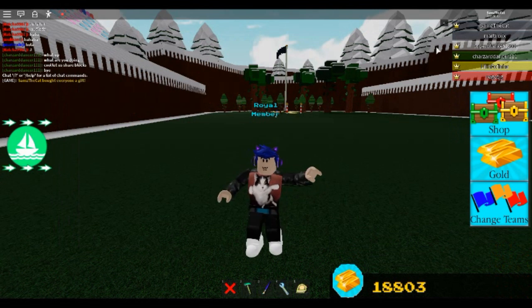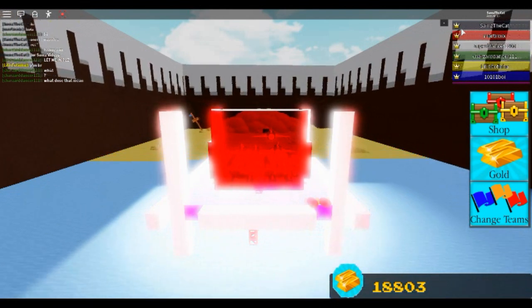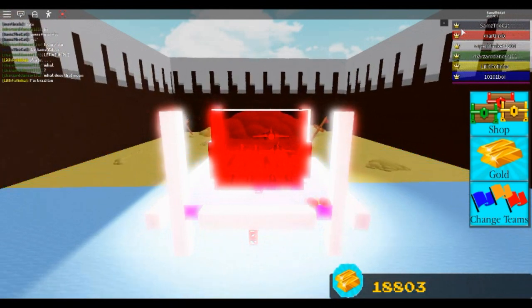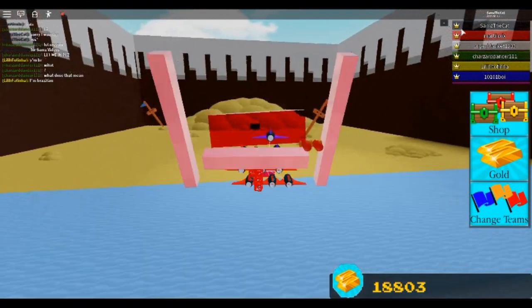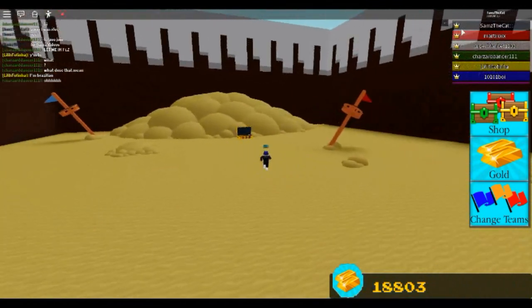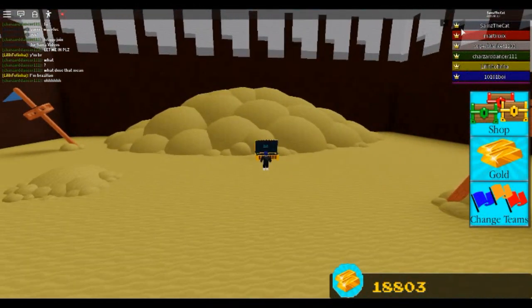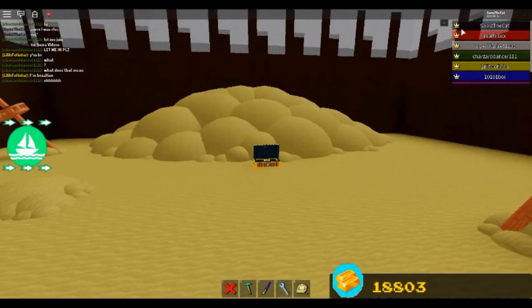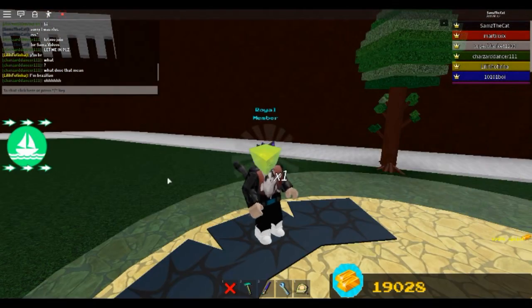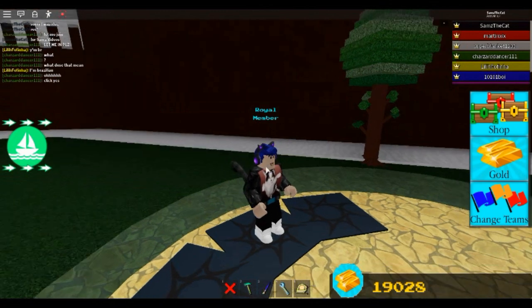That's not the only way to get gifts. If you get to the end of the map and jump into the treasure chest, you get your usual gold just like always, your gold block, and one of these green presents. It's amazing!